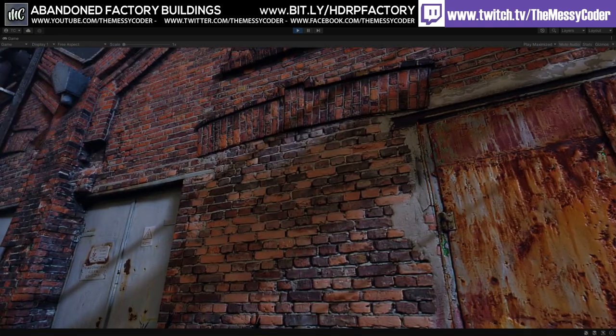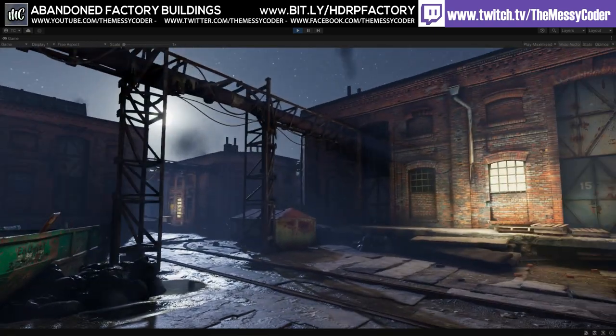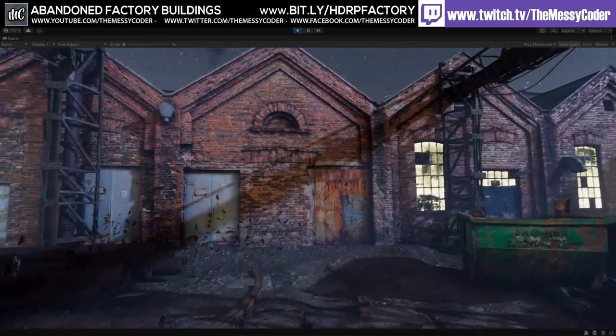Now on the Unreal Marketplace they've got a lot more assets — there's a lot more in this set over on Unreal. On Unity, they've only got two assets. Let's pop into the other scene.